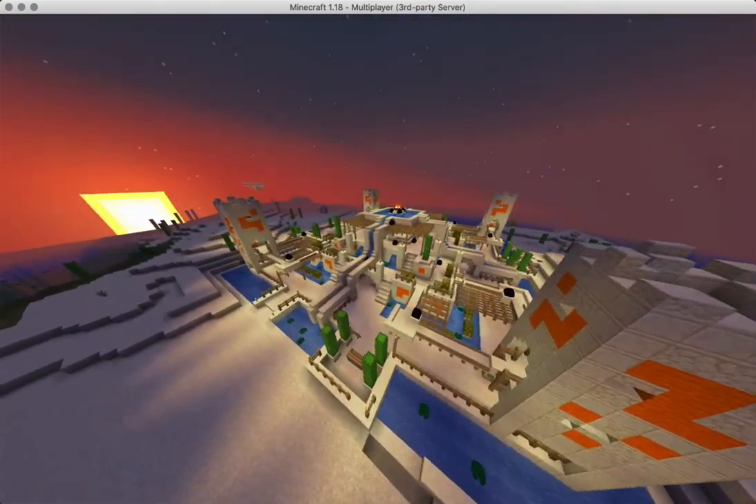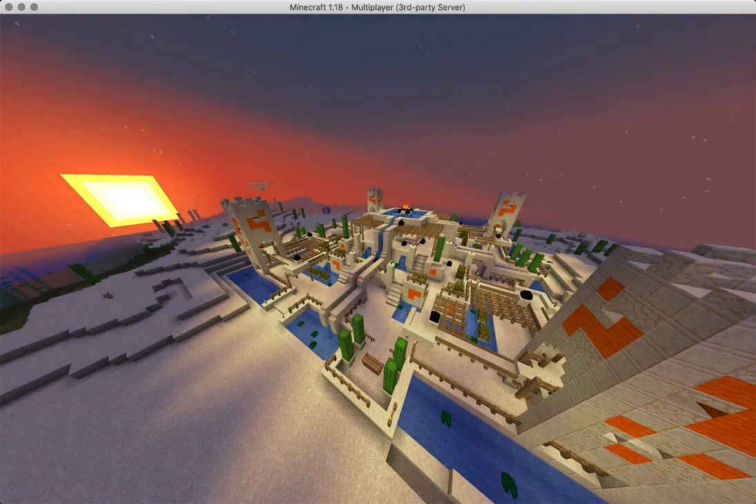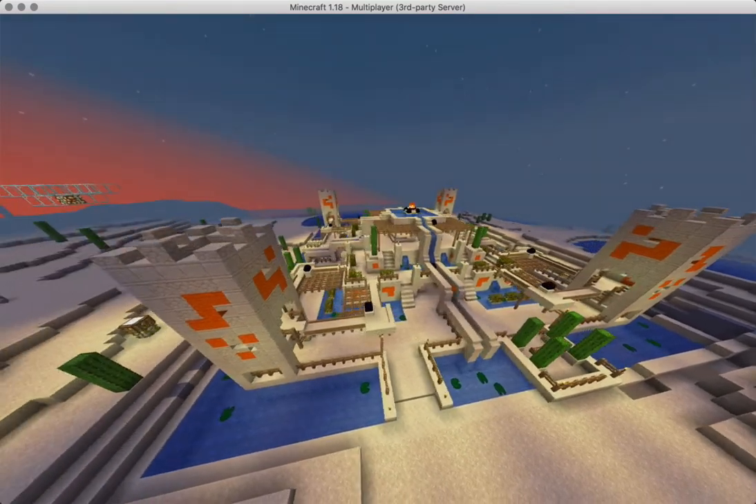But now the world, instead of being 256 blocks high, it will be over 300 high. You can build all the way up to 322 and all the way down to minus 64. So that is pretty awesome.